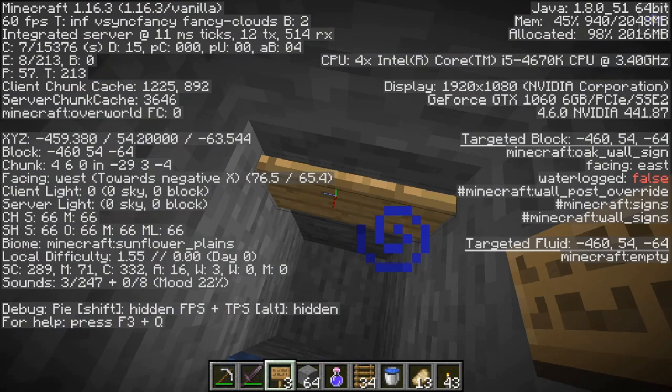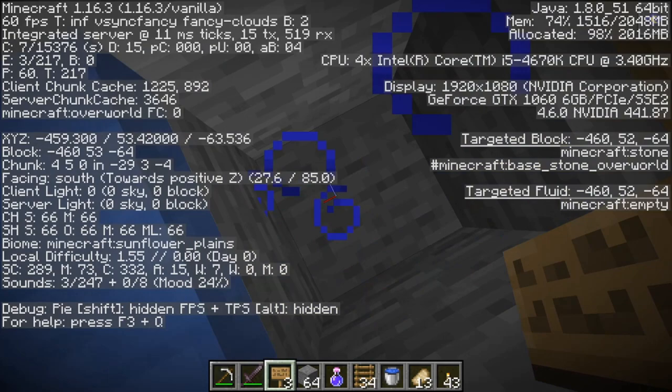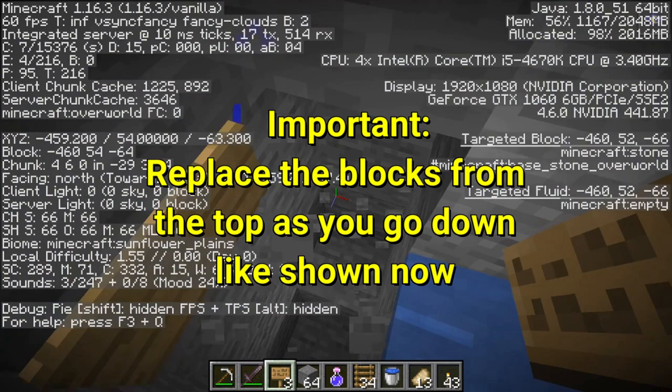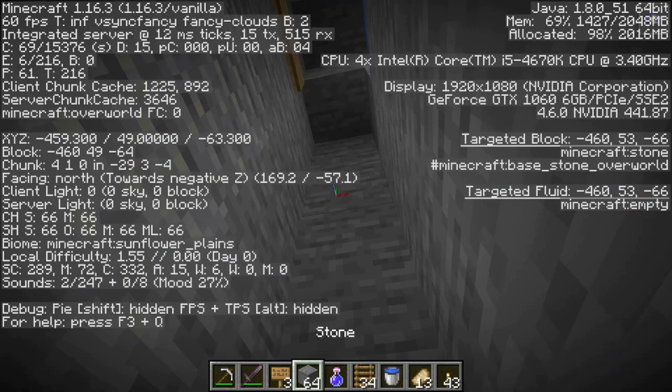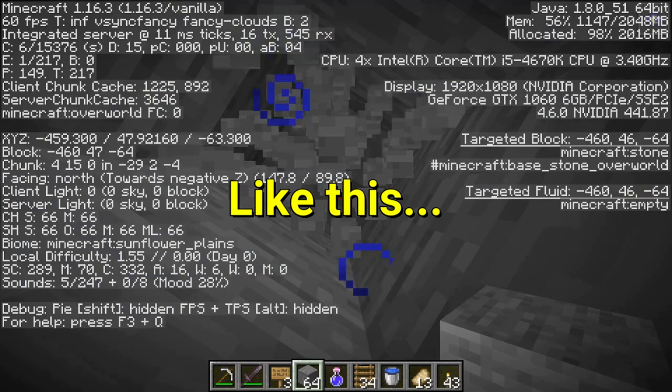We need to go back to layer 40 from here, so you need to dig down by 23 blocks. If you are on survival, you do it like this: you dig out here, then a few blocks here, then jump down, then dig again — and that's how you get down without taking any fall damage. Let's go down there to layer 40.